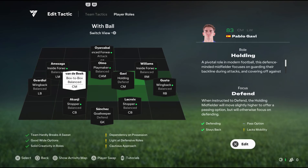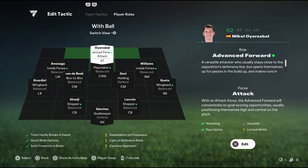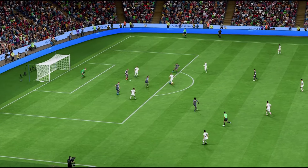Your attacking midfielder should be on either playmaker or shadow striker, depending on which player you have at the position. Either way, they're going to act as a second striker alongside your main striker, who should be on inside-forward with an attack focus. This well-balanced formation is worth a try regardless of your playstyle, as it can be adapted to suit most players.